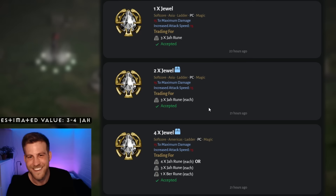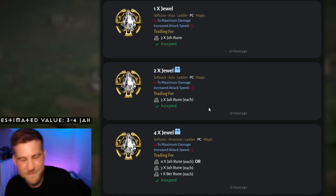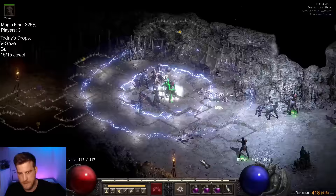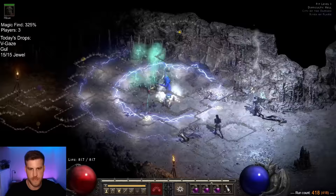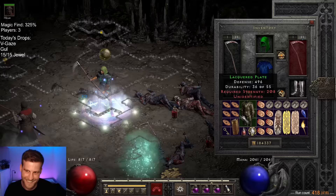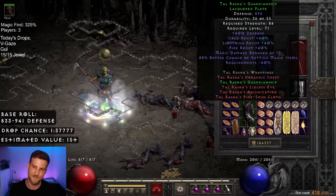Depends on if you consider finding three Jar runes at once good. I've found so many of this next item that at this point it truly is getting ridiculous — is that Tals? I saw the armor fly up into the air and I was like, that's either Sigz or Talz, this can go one of two ways. I have been playing this game for too long. Tal's armor — lowish roll on the defense, goes up to 941. But I'm just happy I got it right and that it's not a Sigz.